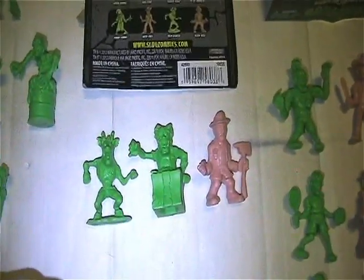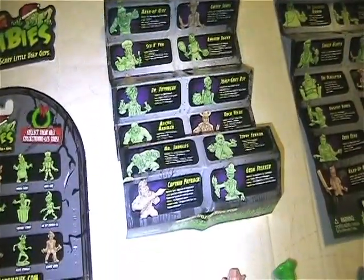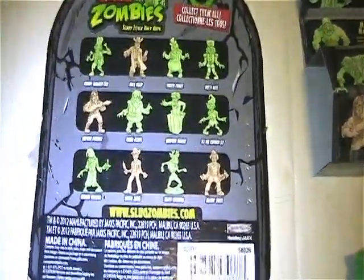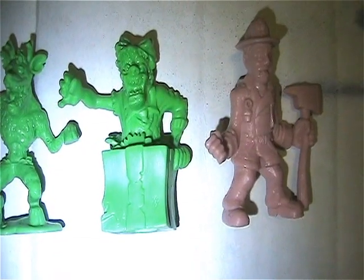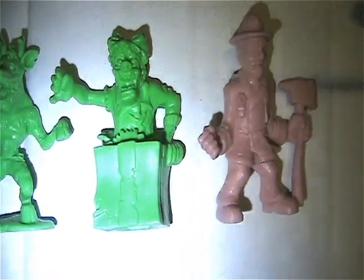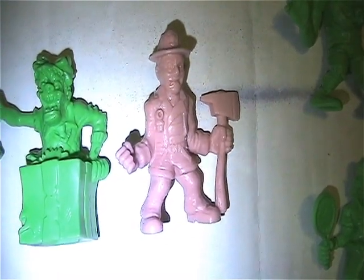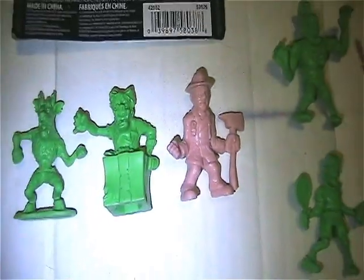The Christmas series also has one of these little series checklists but since I only have three of them I'll just use this. I have the deer, which is Ralph Ryan Rain Dead, the guy in the package is Surprise Denise, and this guy is Blazing Basil - which is weird because I have him in Series 2 as well, so this might just be an offshoot of Series 2.